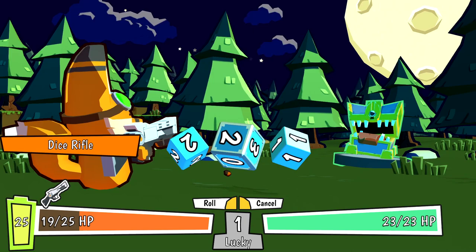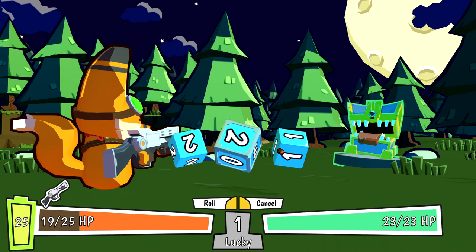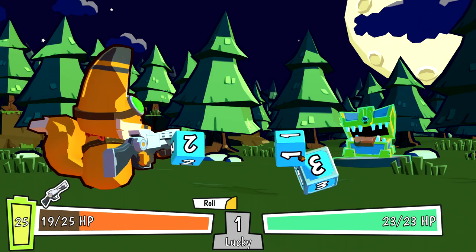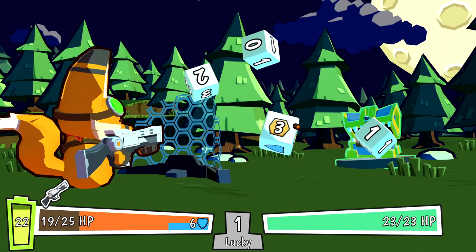Low chance of rolling our lucky number of 1. Because we're at 20 or more battery, we have a third dice. The stat dice pulled a 1 and a 2 — happy days. There's a 3 and also a 2 and a 1, so we get 6 shield, which is lovely. If this guy can hit for 6, I'm gonna scream.